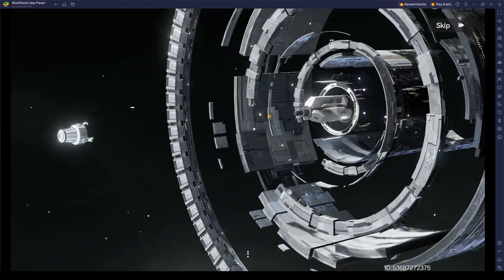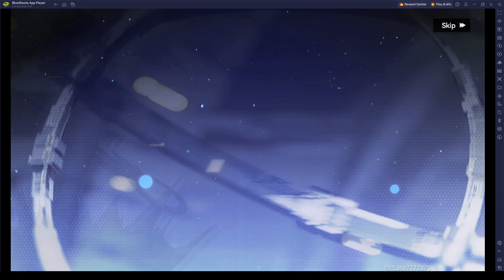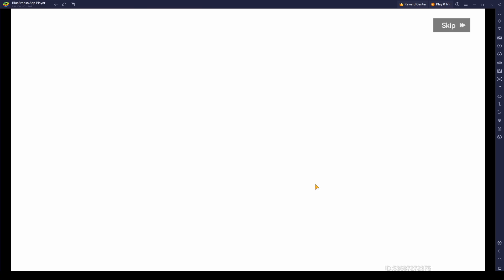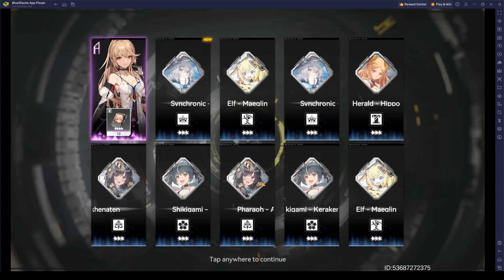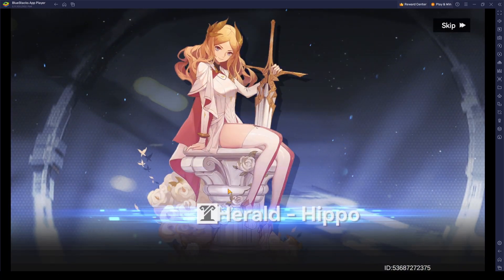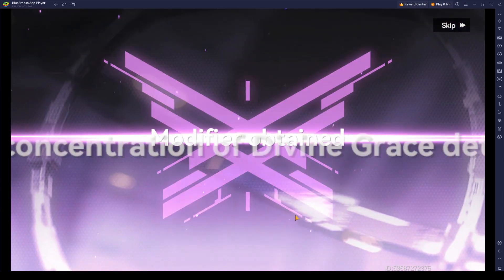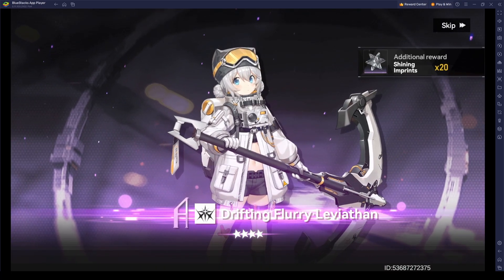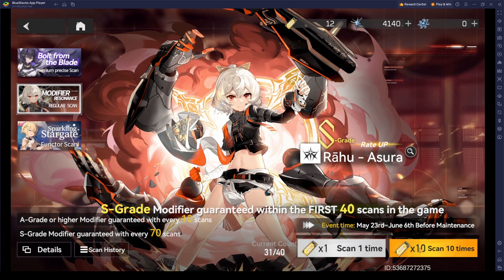We'll do 10 more. Chainsaw Man guy again — we got another copy. We only got one for this pull. I'm curious how the 5-star actually looks like. We keep getting her. It's Leviathan — that's nice. Hopefully we get a sword character or Asura, those are the only ones I really like. I will actually cry if I get a guy.